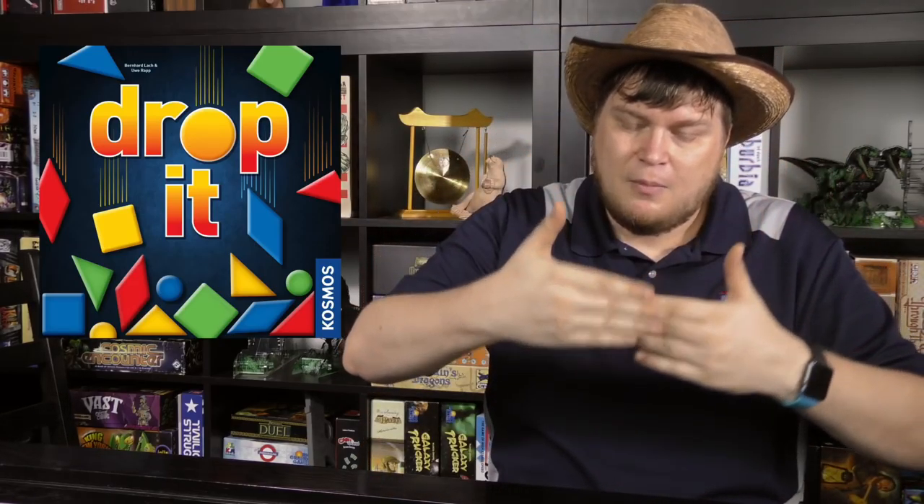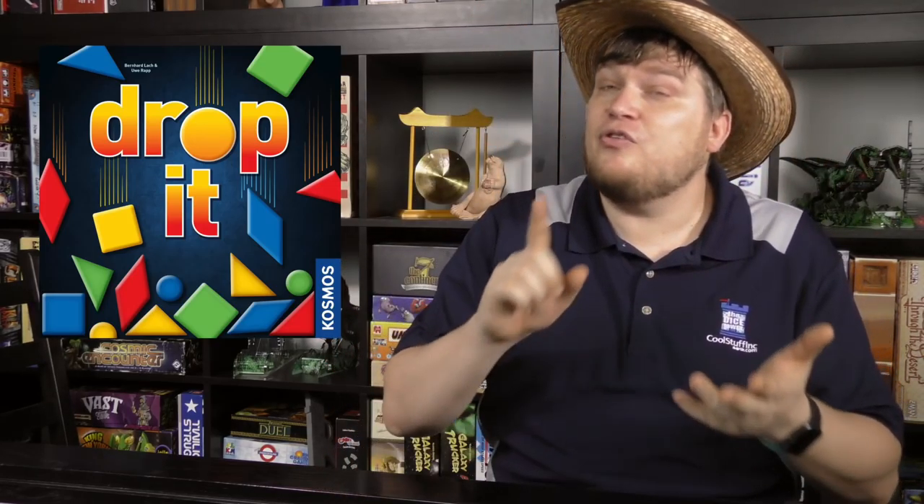Finally, Drop It — very similar to Batik, where you drop different shapes between two glass panels and score points based on how high they land. The same colors can't touch, the same shapes can't touch, and you can't touch certain spots on the side. It's a very strategic game and extremely popular. Those are my letters C through D of 100 great action dexterity games. Thanks so much for watching — I'm Tom Vassil and you've been watching the Dice Tower.